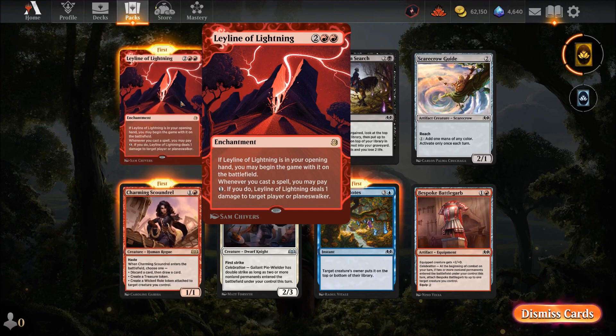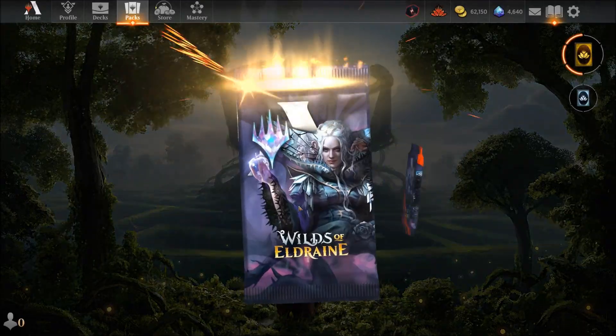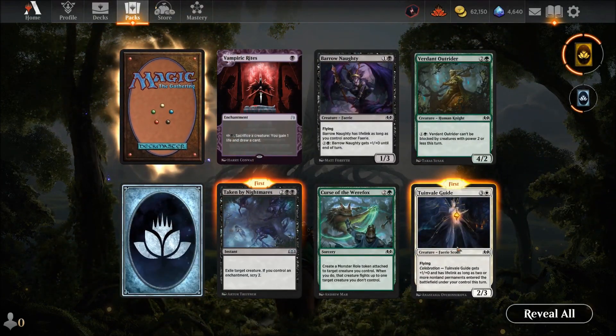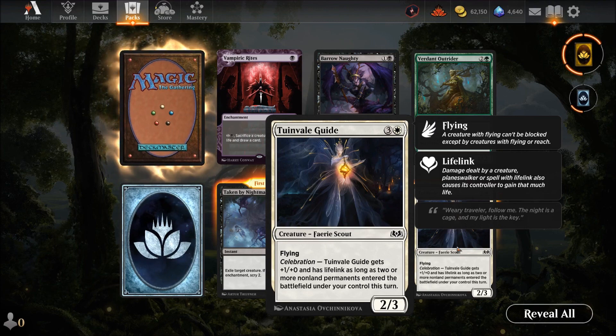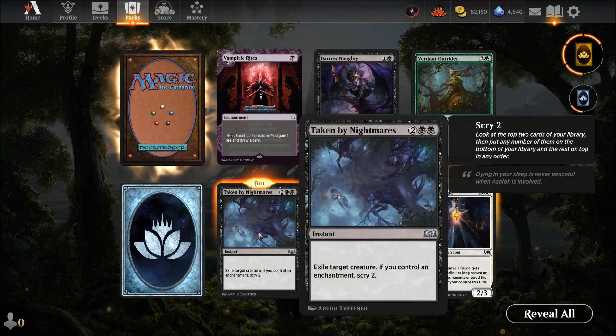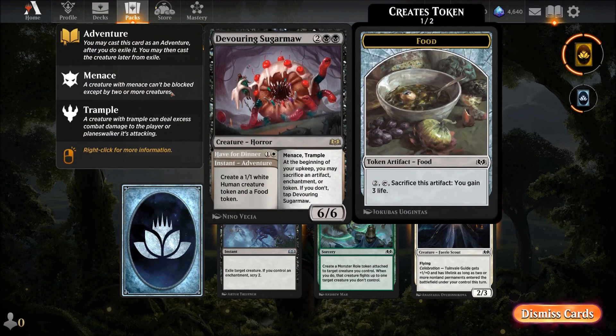Ley of Lightning — four mana: if it's in your opening hand you may begin the game with it on the battlefield. Whenever you cast a spell, pay one and Ley of Lightning deals damage. Like the Ley Lines — play something and it does damage. If you get it in your opening hand, great; otherwise it's a question mark. Reveal Guide — four mana for a two-three with flying and celebration — not really good, better options exist. Taken by Nightmares — four mana: exile target creature; if you control an enchantment, scry two. Has potential but there are better options.